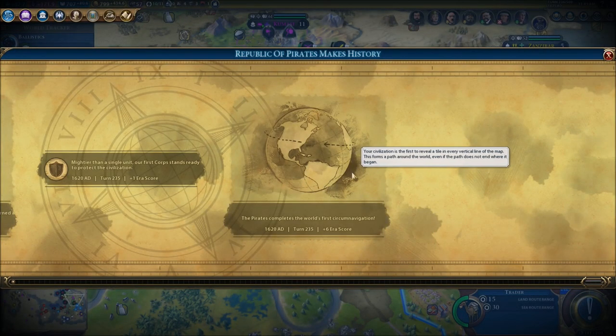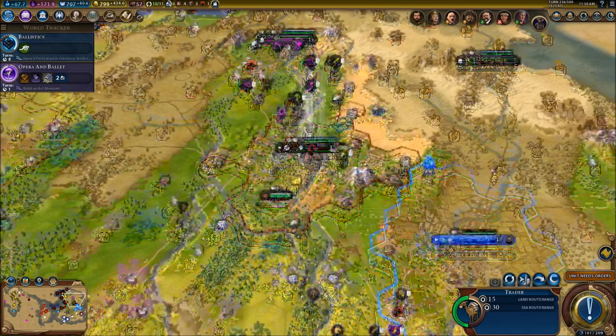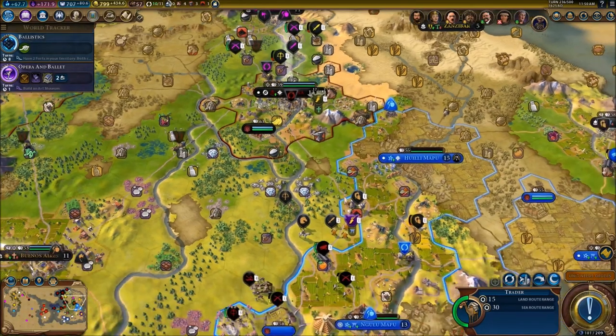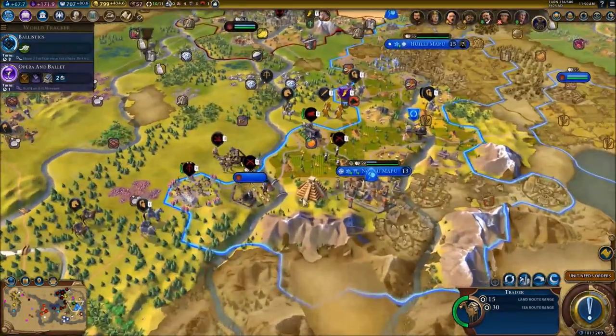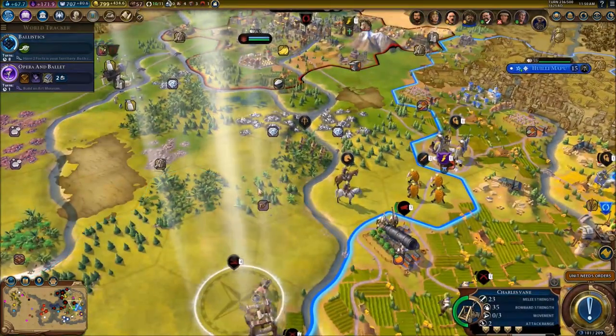Here's another thing in history we just did - pirates! We are officially the first faction or civilization to actually encounter the entire world, to have navigated the entire world. We know everything about the planet and we're the first ones to do so. That's pretty awesome.